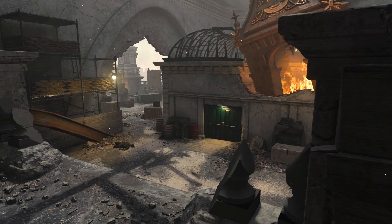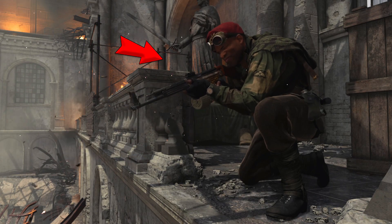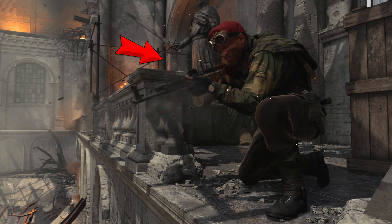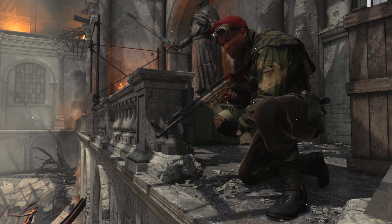It's this interior that serves as a proverbial sorting hat for players, in that you're either the guy on top of these balconies shooting down at the poor unlucky saps who are stupid enough to join a game on Dome, or you're me.